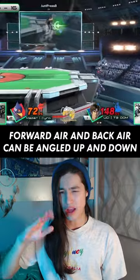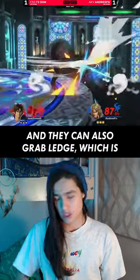Forward air and back air can be angled up and down to make them hit a bit easier, and they can also grab ledge, which is really useful for recovering.